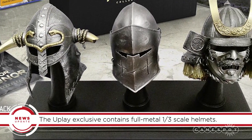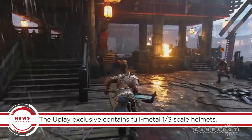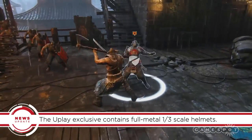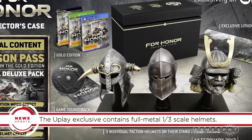These are full metal, built to one-third scale, and placed on a slick wooden stand. There's no word on whether or not they can fit on your cat's head, but it's worth noting that you can only get this version of the game through Ubisoft's Uplay Store. No final pricing has been announced.